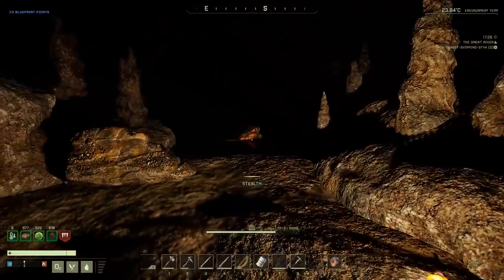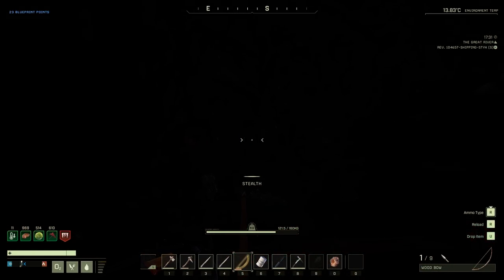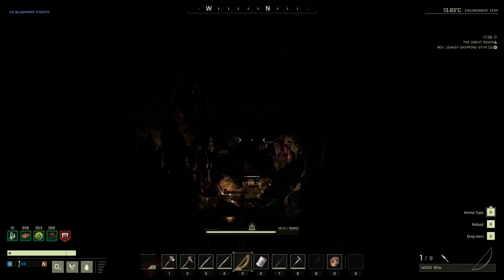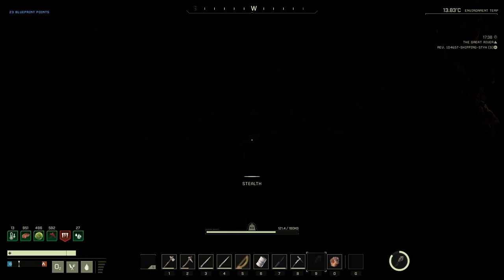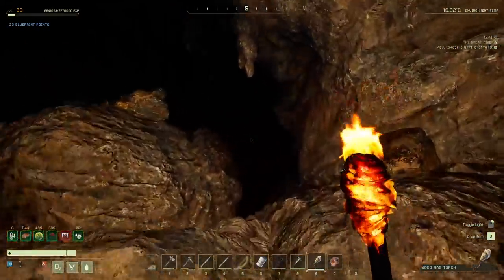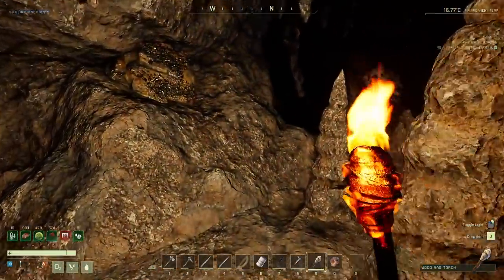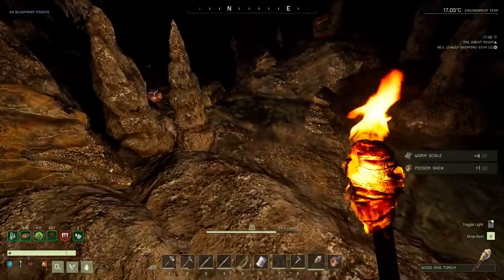Now, if you stand on a torch you can catch on fire — not recommended. I think that might be gold up there. Gravity's low on this planet. We're gonna probably get pneumonia while we're in here. Oh, there is gold! And I think that's platinum. Iron. Deep mining ore. Coal. We'll grab all the bits off these guys — they have poison sacks and worm scales. I have no idea what we do with those yet, but we'll find out.